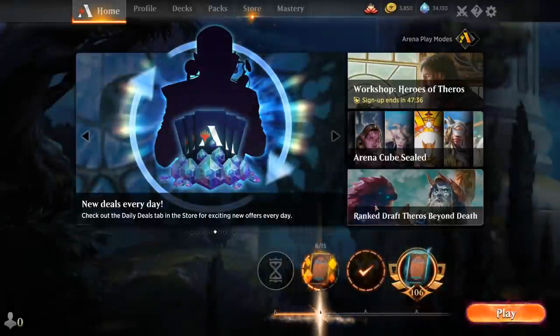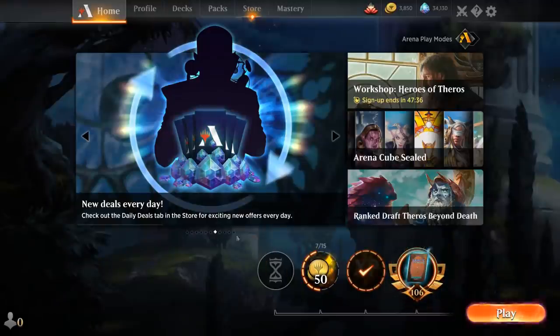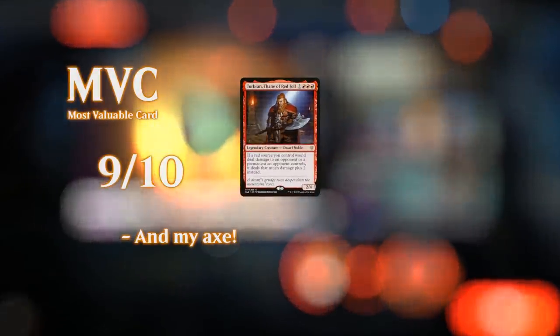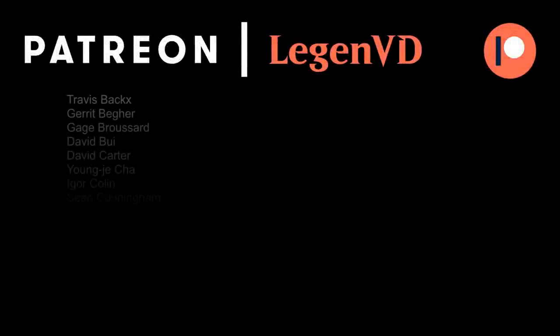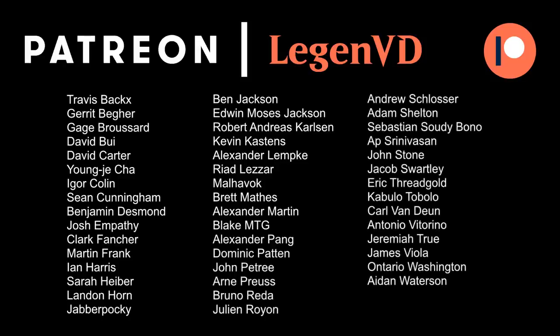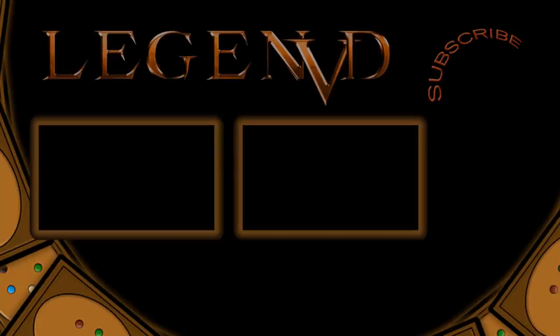This midrangey red deck is going to suffer against control decks and may be a tad too slow against combo decks — those are the matchups you're giving up compared to more aggressive builds. But it does give you a lot more game against other creature decks, lifegain decks, and various aggro decks, which seem to be more popular in Historic. That's going to be it for me today — thank you for watching, hope you enjoyed, and as always, have a nice day. Thanks to all my patrons, and you can become a patron yourself at patreon.com/legendvd. See you next time.